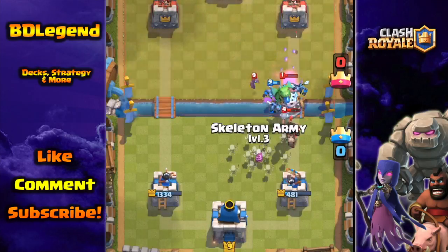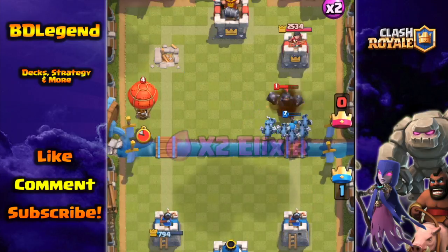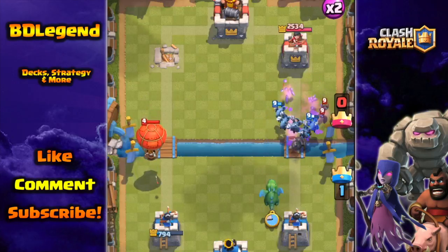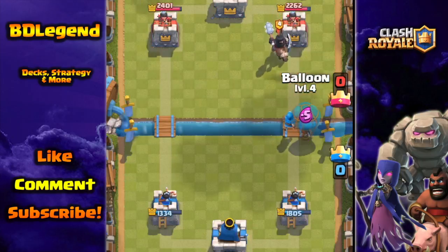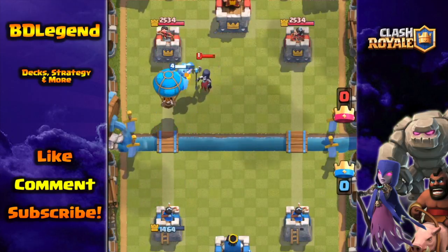You're just going to use the Skeleton Army to destroy tanks — things like the Prince or the Giant. You're also going to use the Minion Horde to destroy other things, whatever comes by, like the Baby Dragon or whatnot. In terms of offensive combinations, the classic is using the Baby Dragon with the Prince, and the Wizard with the Balloon.